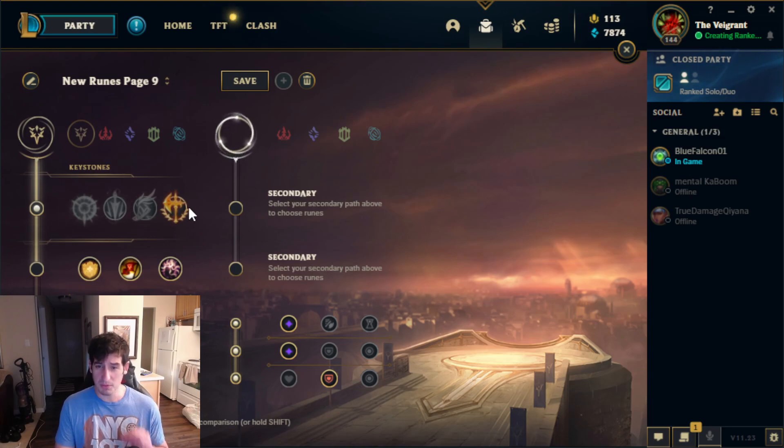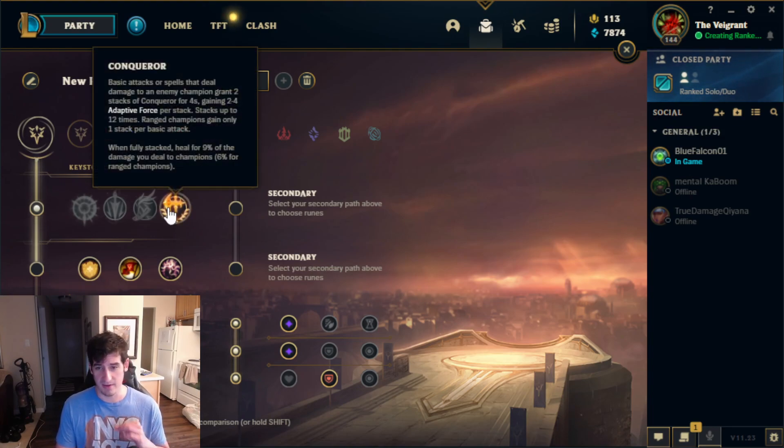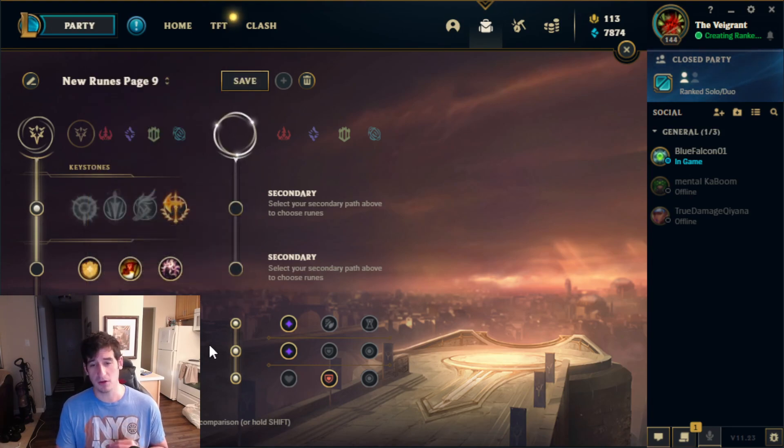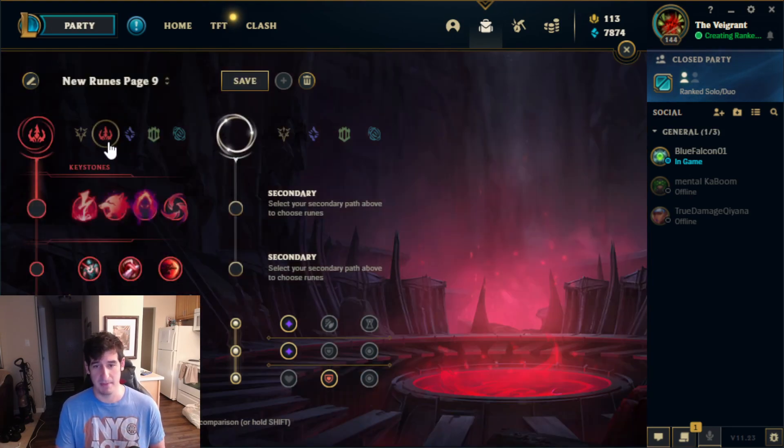Getting into the runes, the only usable rune in my opinion in the Precision Tree is Conqueror. You can only be using this rune when the enemy team comp has very low burst damage and minimal assassins. The only caveat is if you are opting into the new mythic item that gives you damage reduction at the start of the fight — you might be able to get away with Conqueror against several assassins if you are going that mythic item.